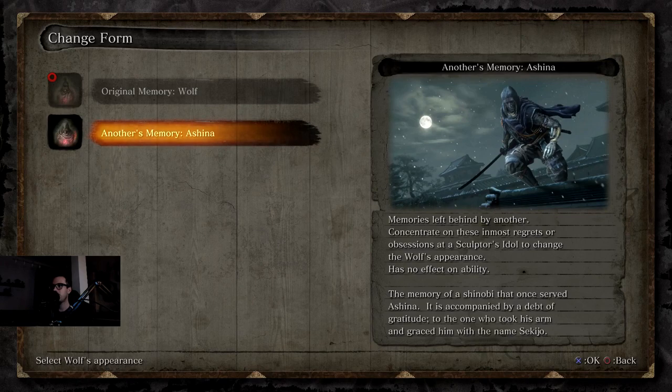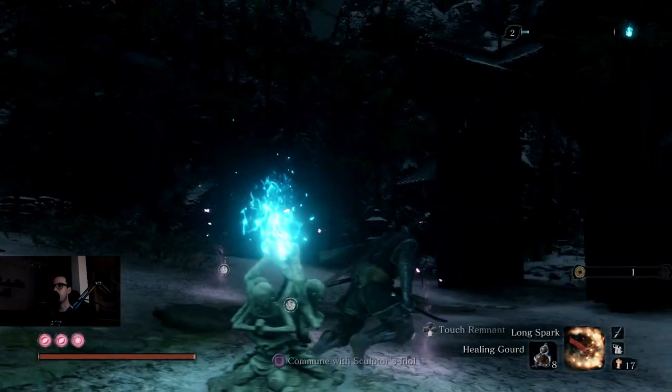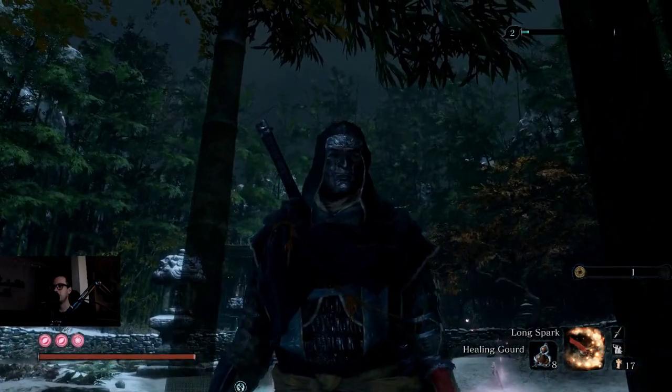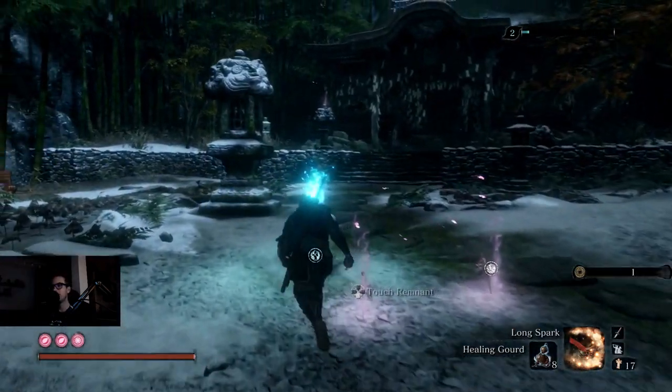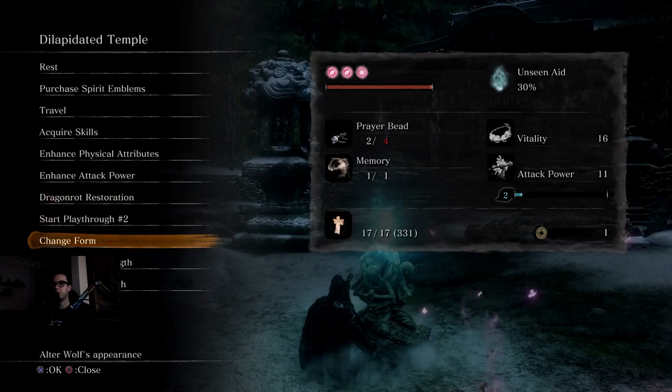We have 'memories left behind by another' - the memory of a shinobi that once served Ashina. It is accompanied by a debt of gratitude to the one who took his arm and graced him with the name Sekijo. So based on my lore interpretations, this is what we looked like when we went through Ashina - you know, we have that thing where we go back two years into the past. You can do a lore accurate playthrough or whatever.